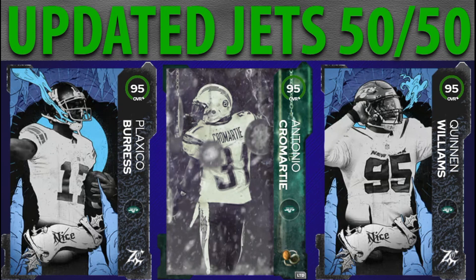What's up Madden community, MT Squared back with another Madden 23 Ultimate Team video. Today I want to show you guys what an updated Jets 50 out of 50 themed team looks like. They got some nice upgrades with Plaxico Burress and Keenan Williams in the Zero Chill promo, Antonio Cromartie, LaDainian Tomlinson, and Ronnie Lott from Legends Weekend. I recently surpassed my first major milestone of 1,000 subscribers — currently around 1,010 — thank you guys for the support.